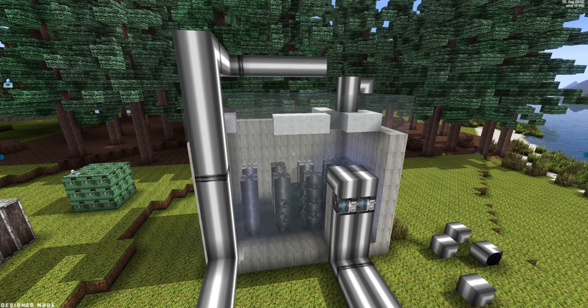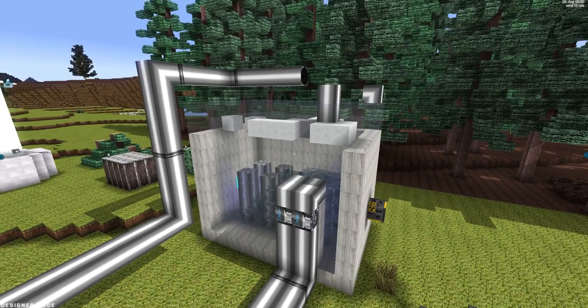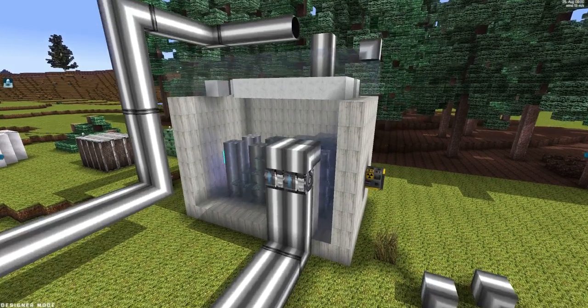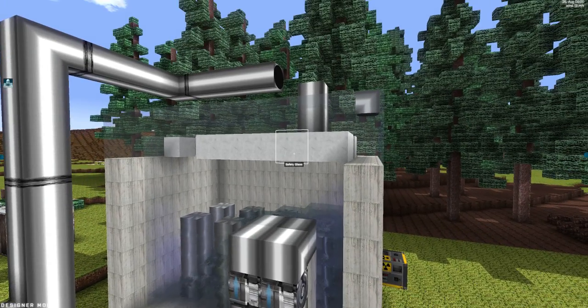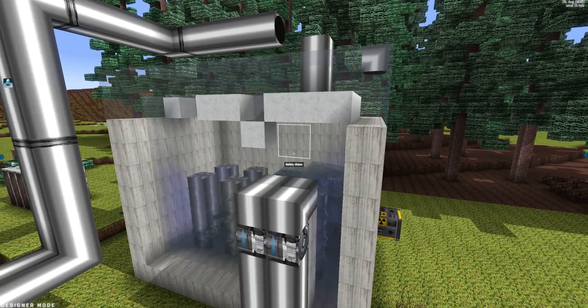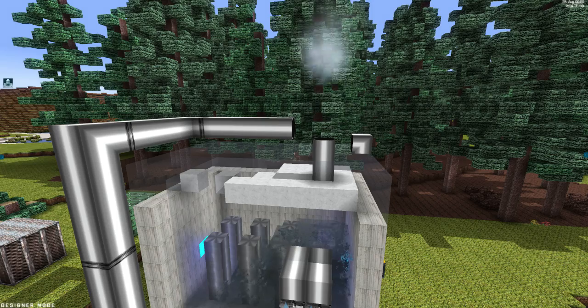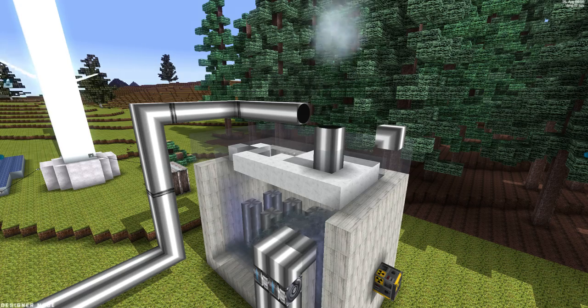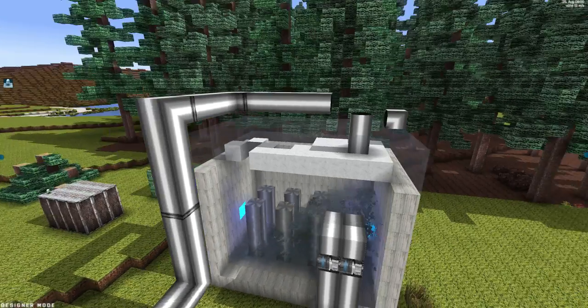Slowly the pressure rises in the chamber. To have a constant pressure in a chamber like this we probably need about two or three layers of steam. So first steam is coming out — still a bit more, still more pressure is needed to have a constant flow of steam.